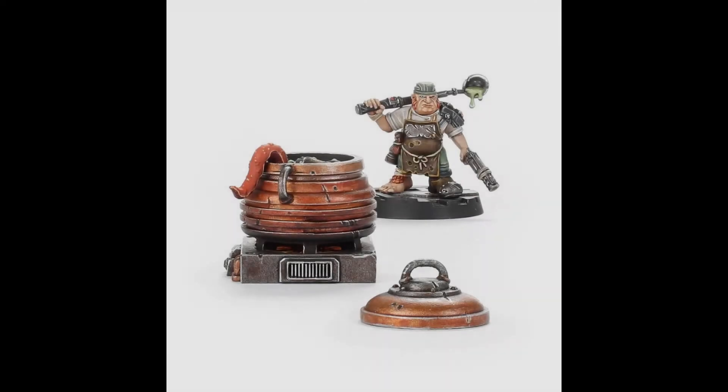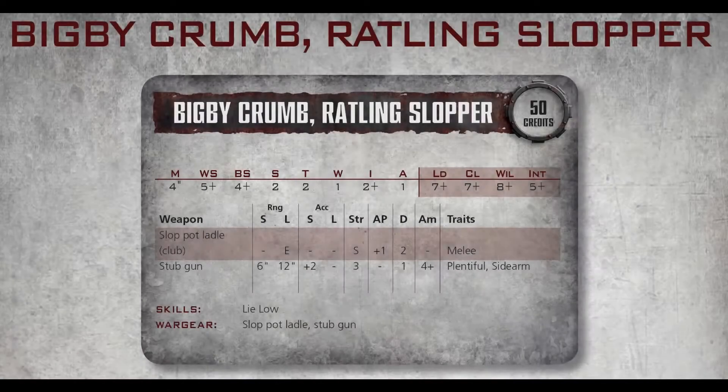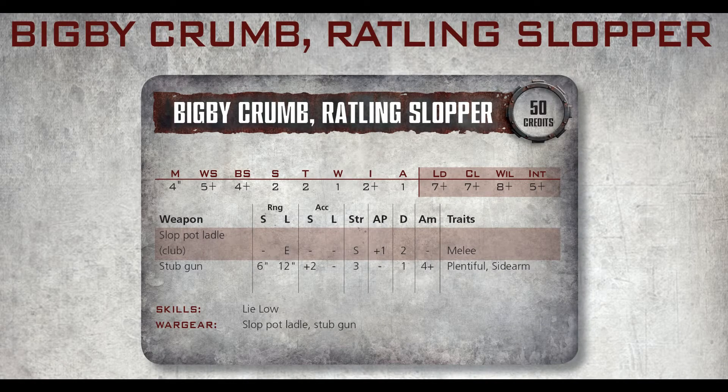Welcome back necromaniacs. We need to cover the brutes, but first we missed one of the hangers-on. There's a miniature for him, and you'd think because there's a miniature they'd make him decent. For 50 credits you can get Bigby Crumb, a Rattling Slopper. Unfortunately he has a stub gun, a slop pot ladle which counts as a club, weapon skill five, and ballistic skill four.